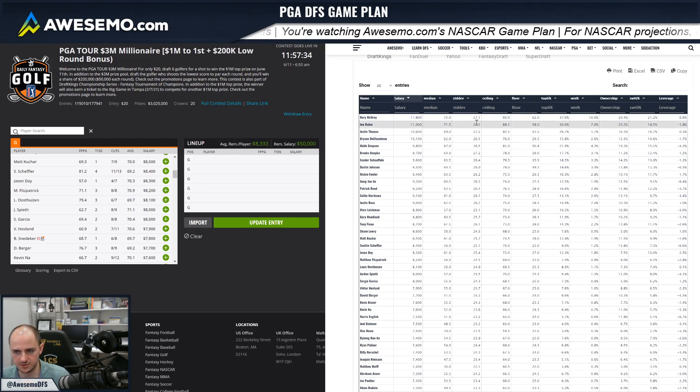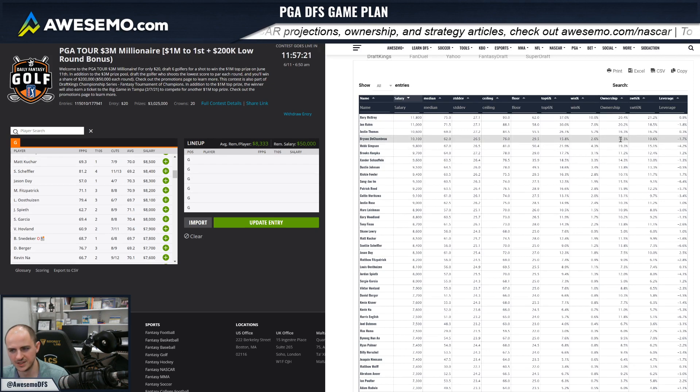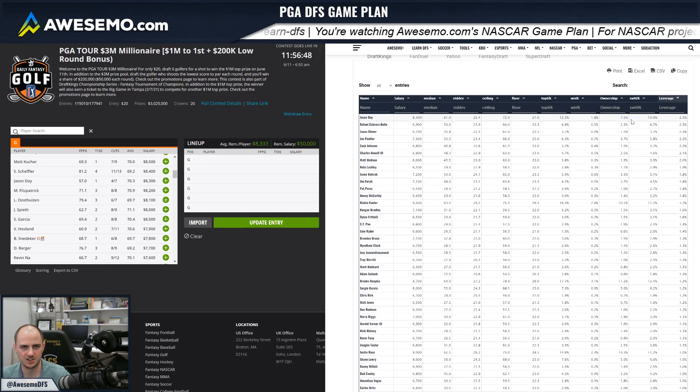I have a few metrics in here. You can use the ceiling projection — that's the 75th percentile — and that's something people like to look at instead of just average performance. I've been working a lot to make sure my ownership projections are as accurate as possible, and I use that to figure out who the golfers are that have good leverage for the weekend. I created this salary-weighted top-six percentage to compare to the ownership, based on top-six percentage points per dollar scaled to the same percentage as ownership — so both totals to 600%. The leverage column identifies players that will help you get an edge over the field.